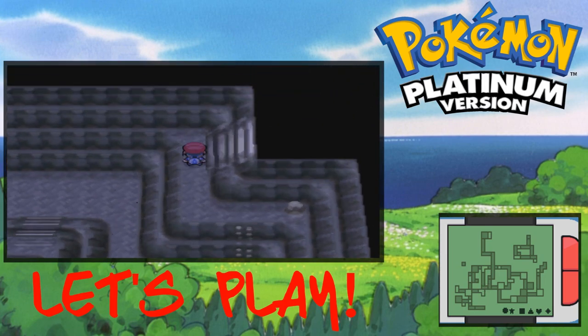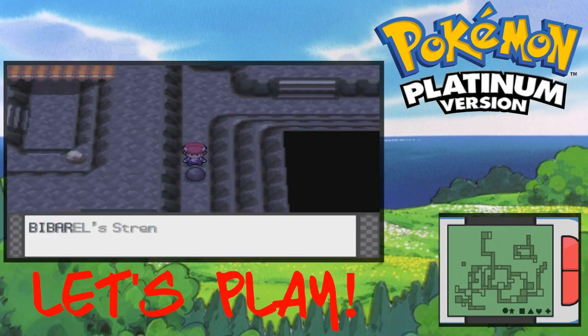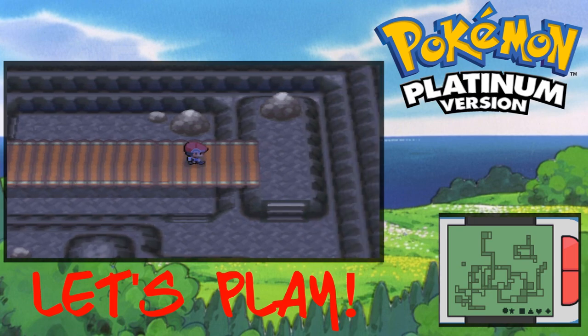Before you catch Palkia and Dialga, you gotta get their orbs, which are also located in this cave. I'll show you guys how to do that as well, so first we gotta make our way around.